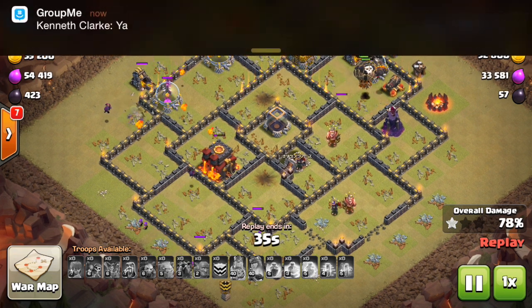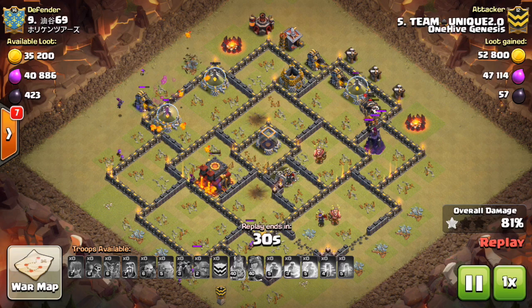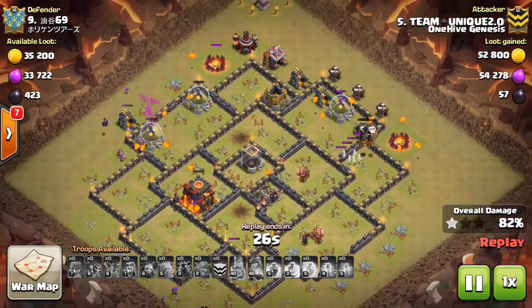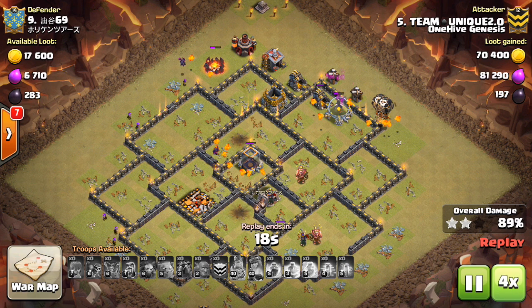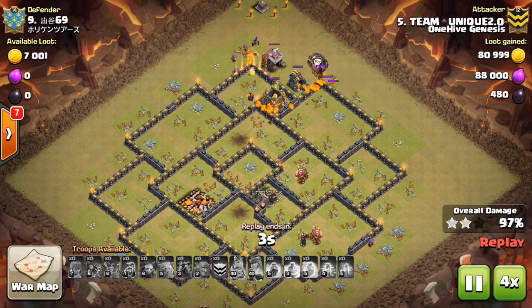Especially if you're used to bases where the air defenses are either on the very edges or all on one side. This seems so much easier when you attack a base like this. You can see he has so many balloons left up and crushes this base. Nice job to Team Unique — that one Wizard Tower should have saved a balloon for it. Nice attack to Team Unique. We will cut away for another Town Hall 10 and a few Town Hall 9 attacks.